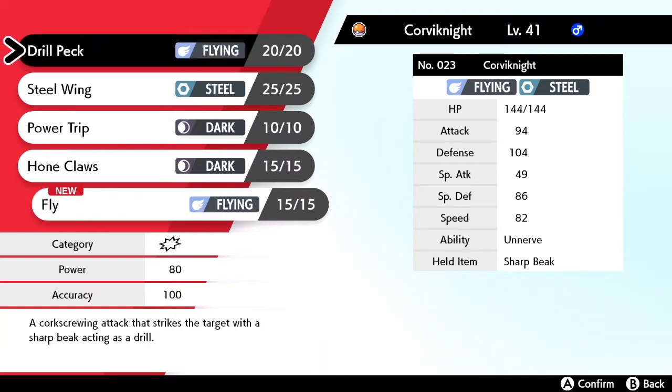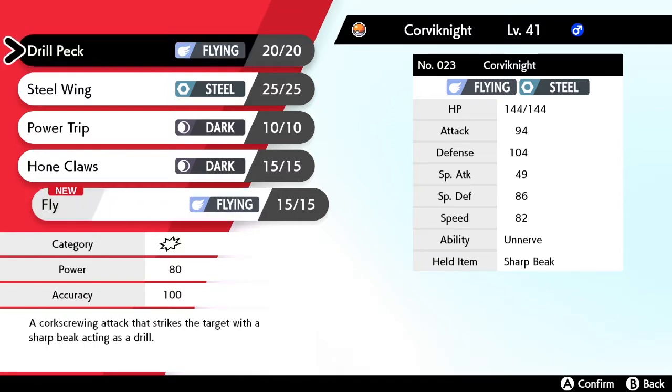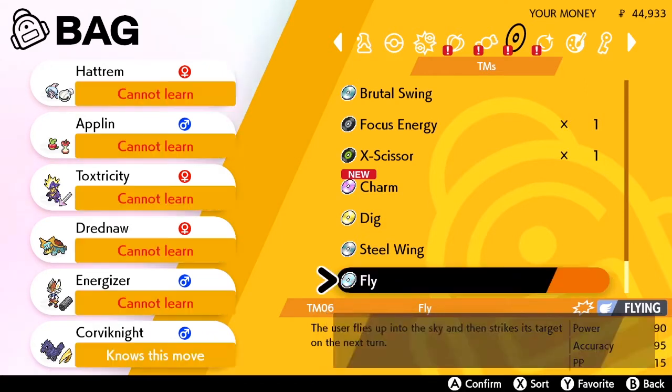Actually, Drill Peck might be better, but let's just go with Fly - we can relearn anyway. Corvinite forgot Drill Peck and learned Fly. We might use that in the next gym, I don't know. Anyway, let's go up and see what's up here.